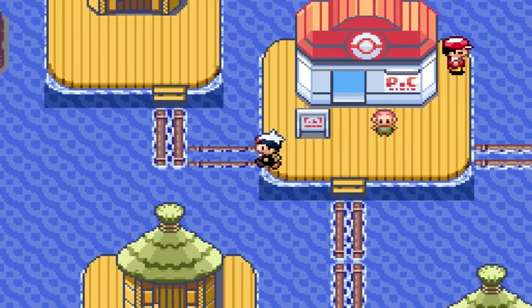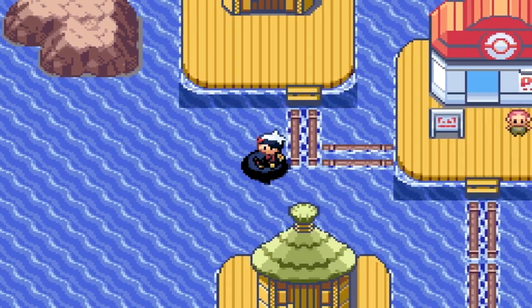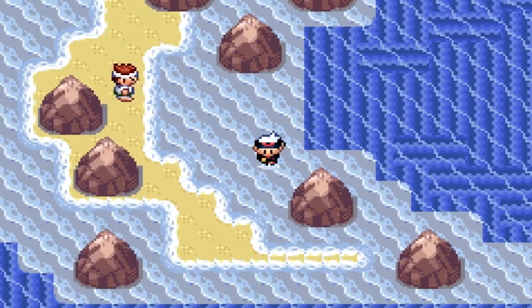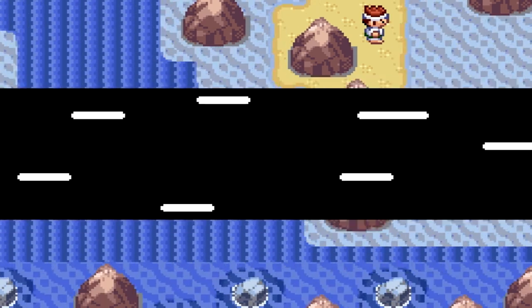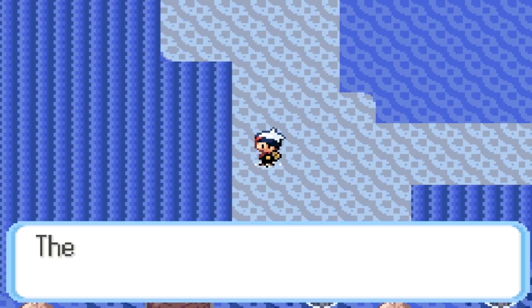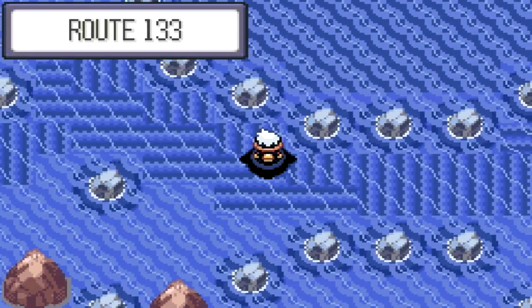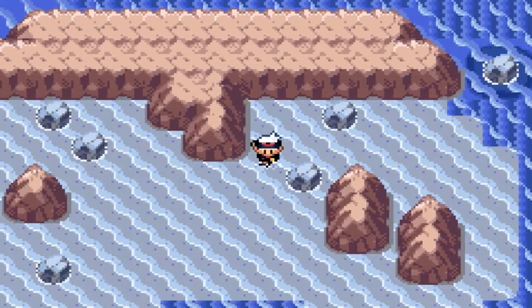We're going to start in Pacifidlog City. Using a Repel is recommended just to avoid some encounters. If you follow my path here, it should be pretty straightforward. We're just going to go onto the first current — it'll shoot us in this direction. You can fight the trainer if you want; he has a Machoke or something. We're just going to run by in a straight line, click the current on this tile — this is exactly what you need to do — and it'll push us downwards and then upwards a bit, then go straight around the rocks.